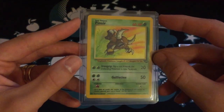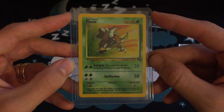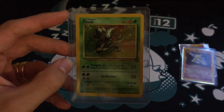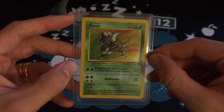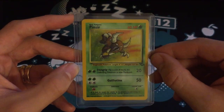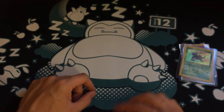Next is the original Jungle Pinsir — I actually pulled one in Japanese Jungle the other day. I don't know what it is, I just always liked the fact that he was sort of coming out of the bushes or the grass to leap and attack. I thought it looked really cool with that red and yellowy background with the green — it all just went together really well.